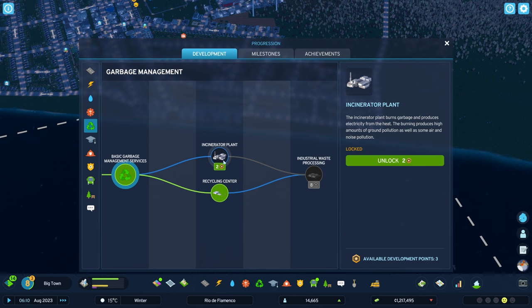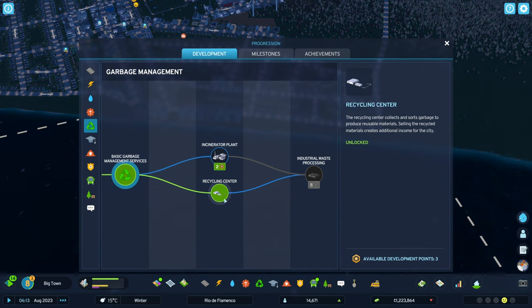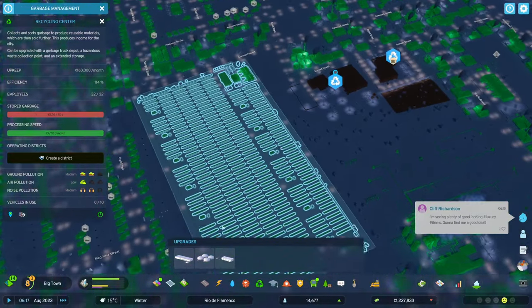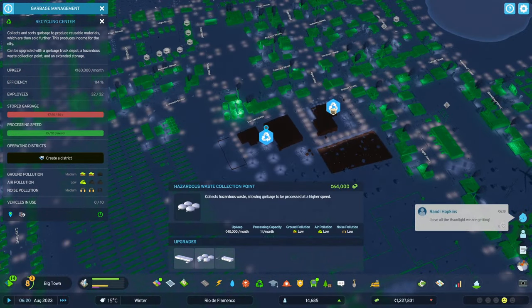I didn't want to build the incinerator plant because I was trying for a green city, and even though we have the available development points I didn't want to spend them on that. The recycling center takes a lot of space. There are upgrades for these buildings — if I click the recycling center you can see these upgrades.